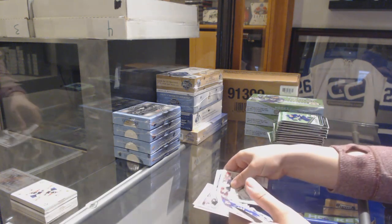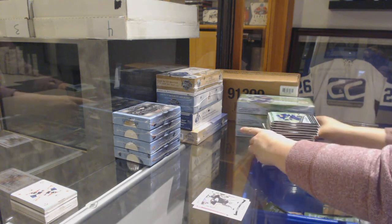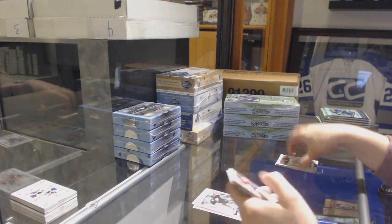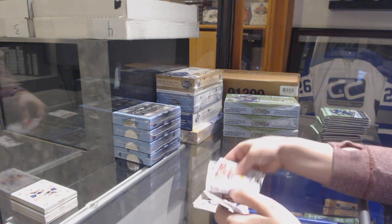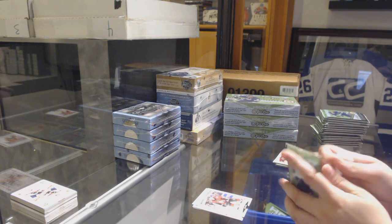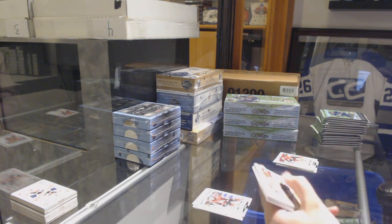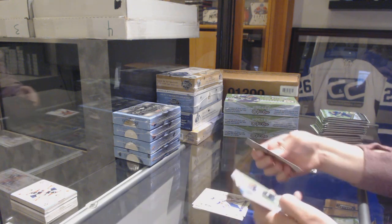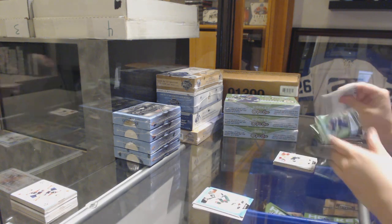We've got a retro for the Sharks of Jonas Donskoi, season highlights for the Ducks of Ryan Miller. Retro of Middlestadt for the Sabres, playing cards of Jones for the Blue Jackets, and a marquee rookie of Rudolfs Balcers for the Ottawa Senators. We've got a Carmel of Leonard for the New York Islanders, retro for the Jets of Kevin Hayes, and a blue of Kevin Fiala for the Minnesota Wild.